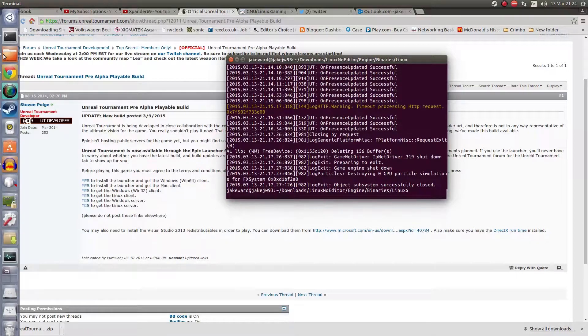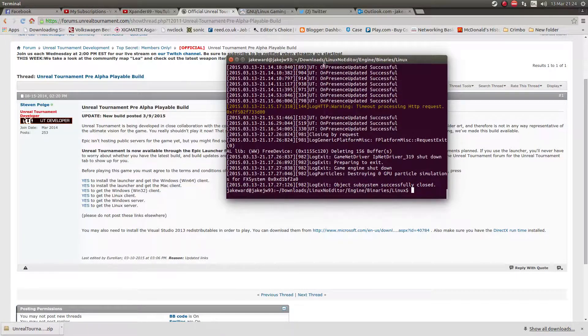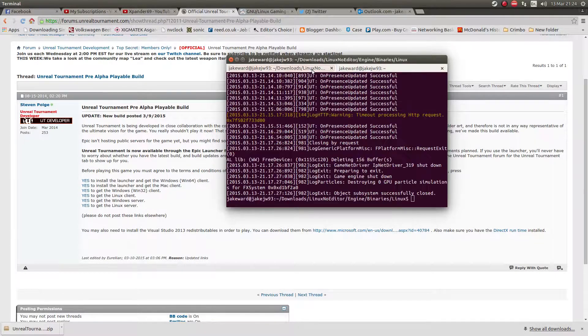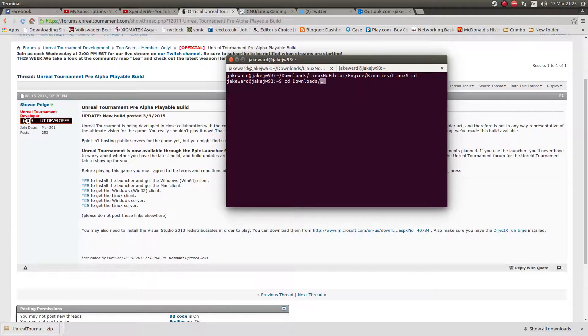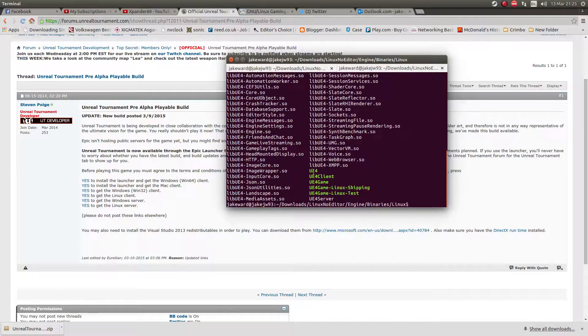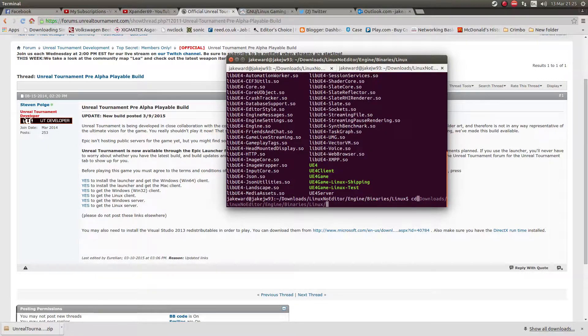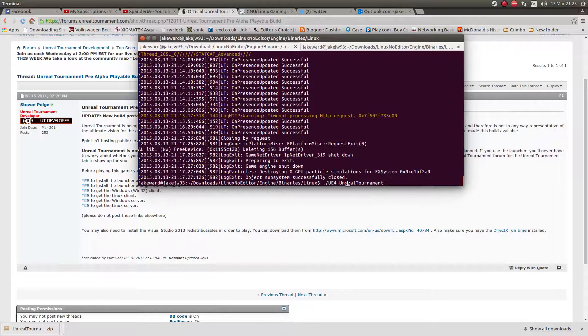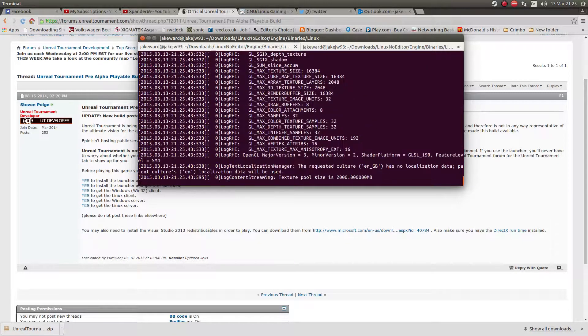Once it's downloaded you want to open your terminal — I'll show you step by step. Open your terminal and do CD Downloads. It's extracted, so go into Linux, no editor, then into your engine, then your binaries, Linux, then run LS and it should bring up all of these things here — you've got Unreal Engine 4 executables. The command you want to use is dot dash UE4 space Unreal Tournament — I'll leave that in the description as well. When you run that it goes through some little thingamajobbies.